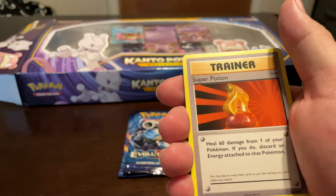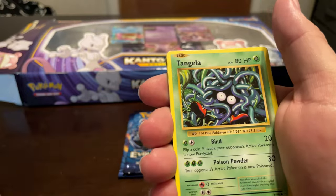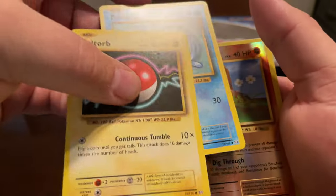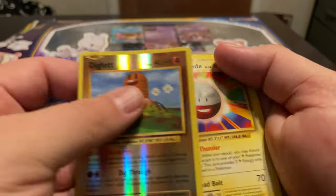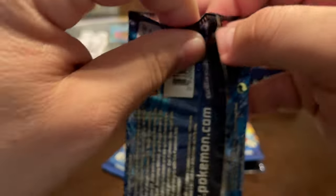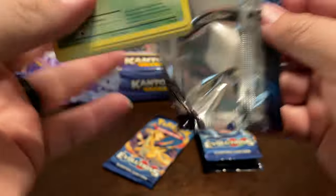Another Charmeleon — getting a lot of those ones today. Tangela, Oddish, Weedle, Voltorb, Poliwag, Reverse Diglett, and Electrode.